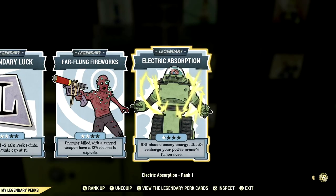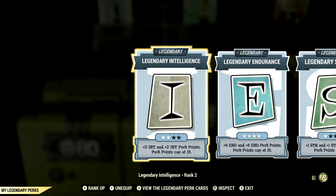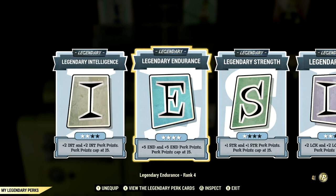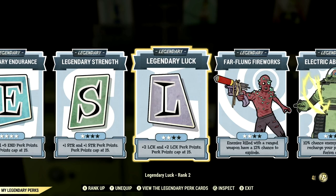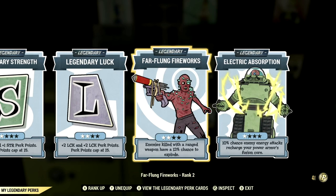Now let's get into my legendary perk cards. These are all the legendary perk cards that help make up my in-game heavy gunner build. Starting off in Intelligence at 2 stars, we have Endurance maxed out, Strength at 1 star, Luck at 2 stars, Far-Flung Fireworks at 2 stars, and Electric Absorption at 1 star.